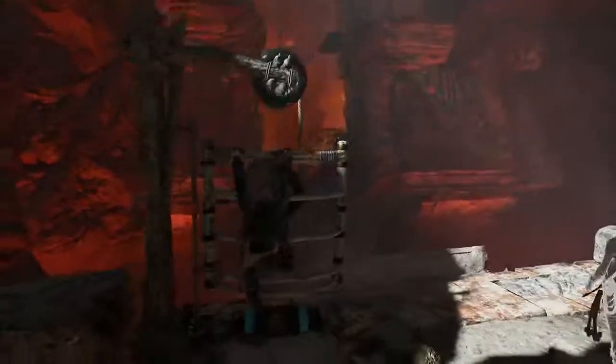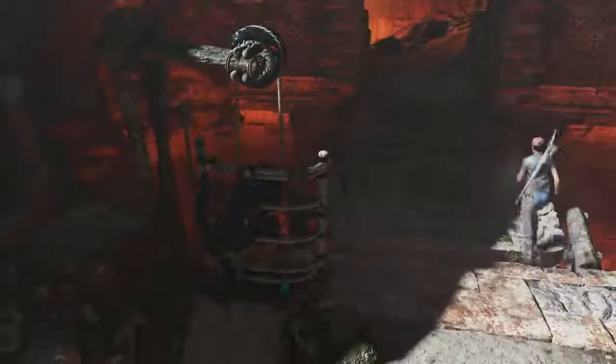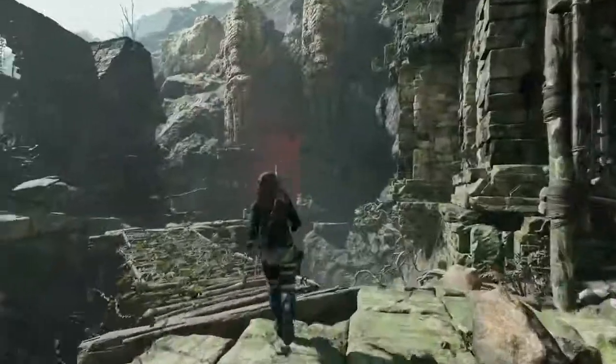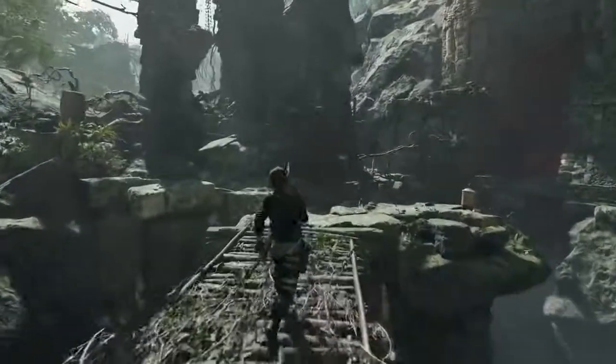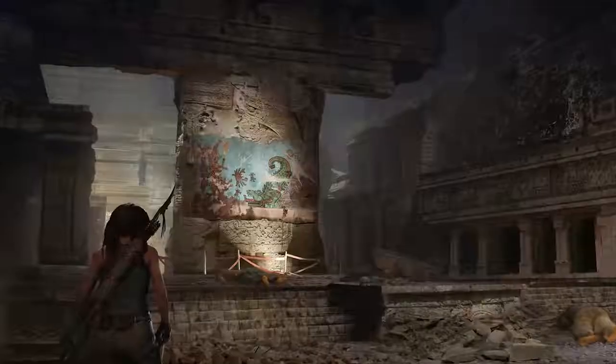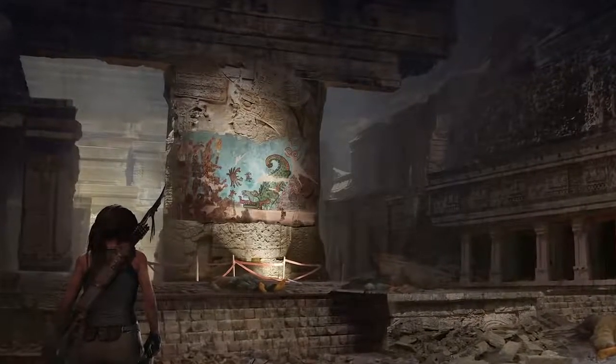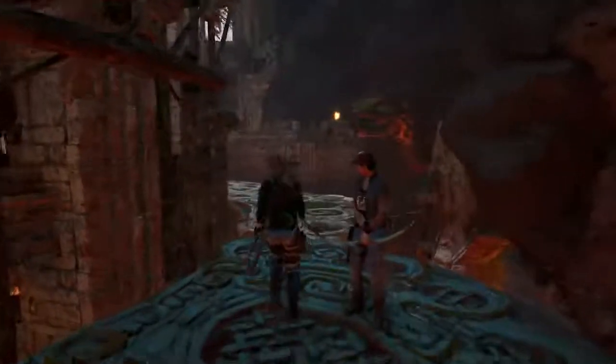We started to think about how can we improve the experience, how can it be beneficial for players to be together. We thought about timing — you can do things at the same time. There's also space — you can be at two different spaces. We want players to have cooperation and to have choices. So we build the tombs around that. By playing with another person, you'll be able to access other places in the level, and in terms of traversal, you'll benefit from having another player to help you gain access to these places.